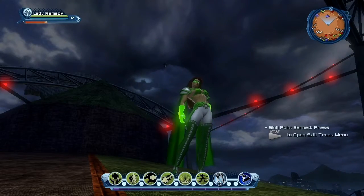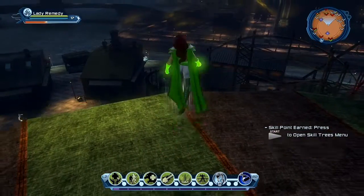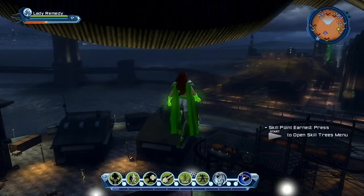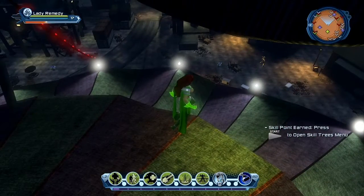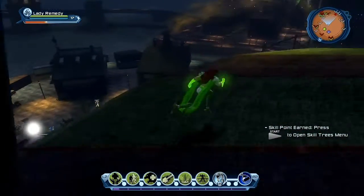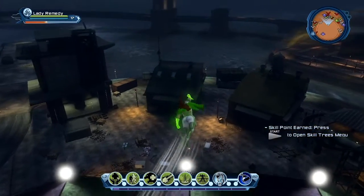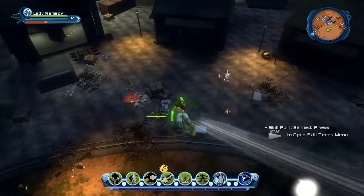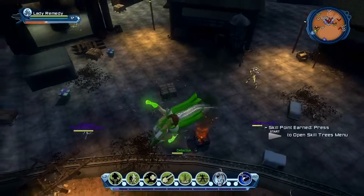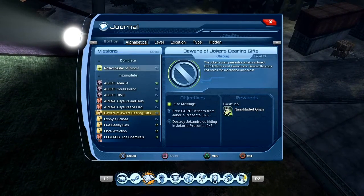Hey there ladies and gents, this is Omega here and welcome to episode 15 of my DC Universe Online playthrough. Just a recap from episode 14 — Commissioner Gordon told me we have a problem at Amusement Mile, so I am here cleaning up the mess of what Joker has done.